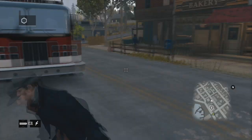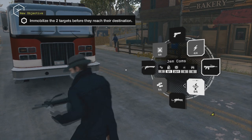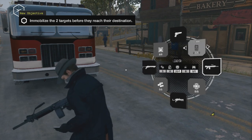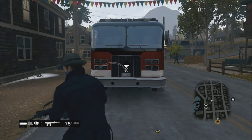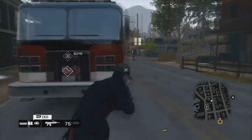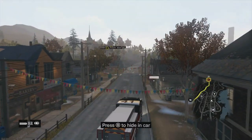I want to show you how you will get this fire truck and the ambulance. I learned this from another YouTuber — I saw one of his videos. I've been searching for this for almost two weeks, I think, since Watch Dogs first came out, because I see people riding around with fire trucks and I always wonder: how do you get a fire truck?